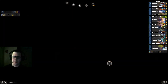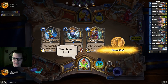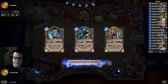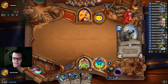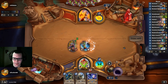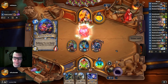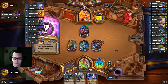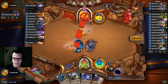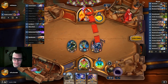Okay, game number four. We don't normally play this many games in a video but I really want to play Shadow Jeweler Hanar. We got the nuts again. Got a Counterspell against a Mage — wow yeah. It's a no-friends Mage, our favorite. Duplicate, Flame Ward, Explosive Trap, Explosive Trap.